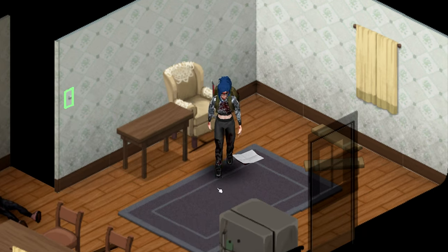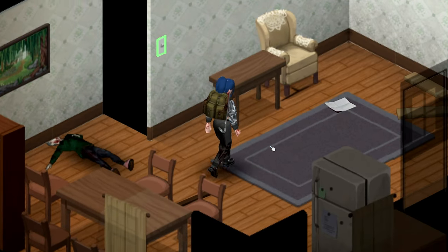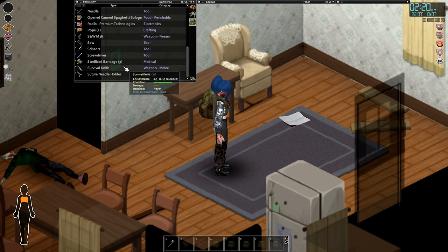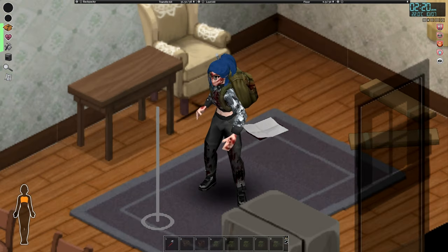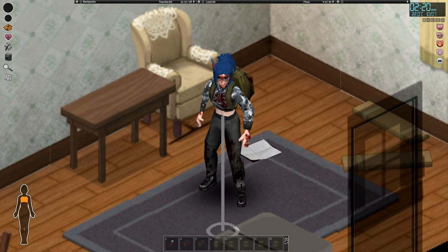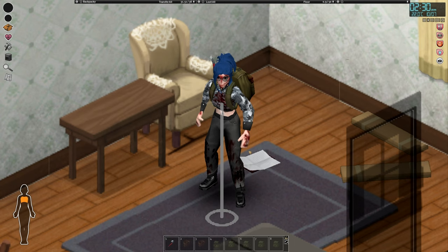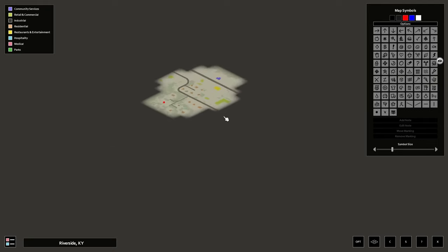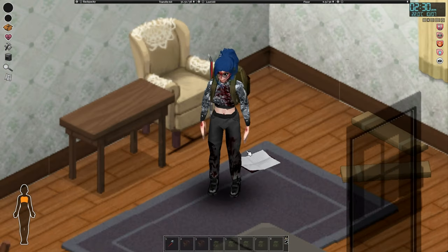Anyways, hello everyone and welcome back to Project Zomboid. So, what are we gonna do today? We already got a base, we have our supplies — still a bunch of them. Water bottles, food, tools, all of that. What's up with the challenge? My plan for today is to see just how many zombies I can kill with this single backpack, and today's objective is all about clearing Riverside. I'm gonna try to clear all of Riverside with just our backpack and the tools we have right now. Let's get started, shall we?